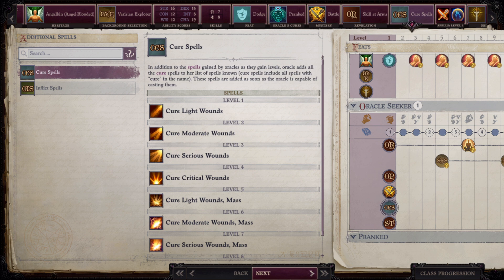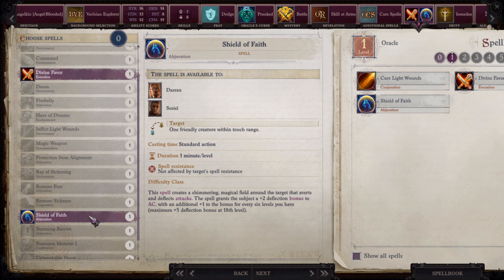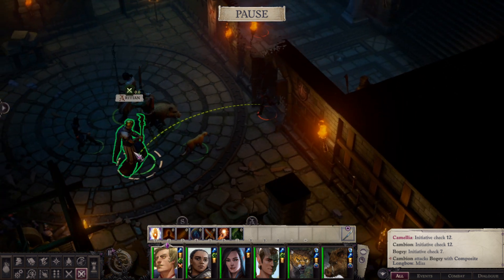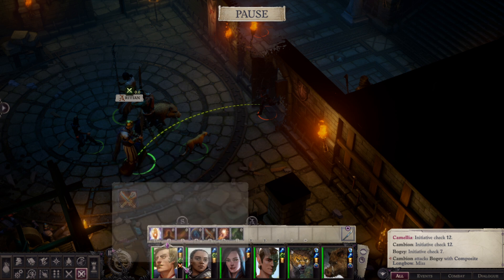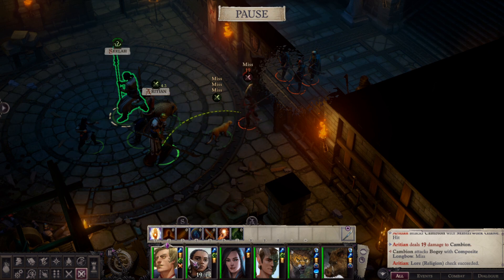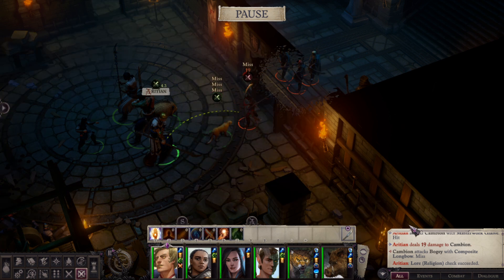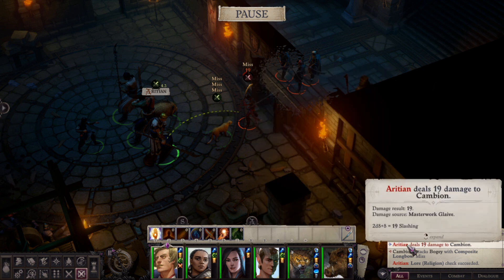Here we take Cure Spells. For our actual spells we take Divine Favor to increase chances to hit and damage, and Shield of Faith to cast on our tanks. Here you can see us at level 2 fighting some cambions — we are wielding a glaive, buffed with Enlarge Person and Divine Favor. When enlarged we do 2d8 plus 8 damage. Our chances to hit are the biggest problem: about 50% against a cambion. When we get our hits in we do decent damage, though at this point we still rely on our party to carry us.